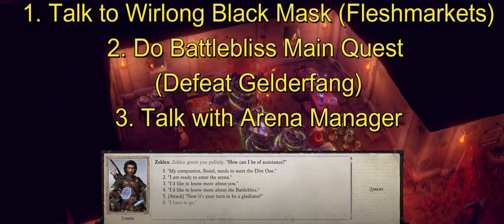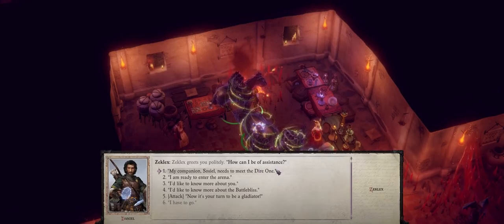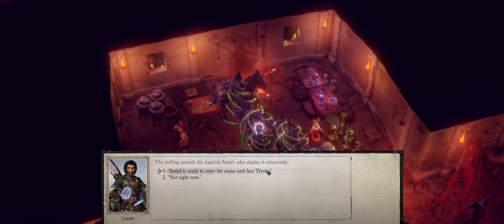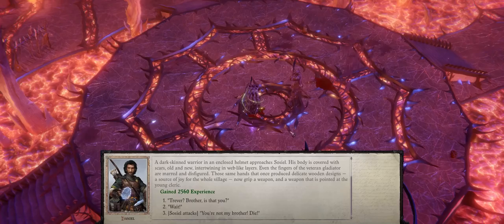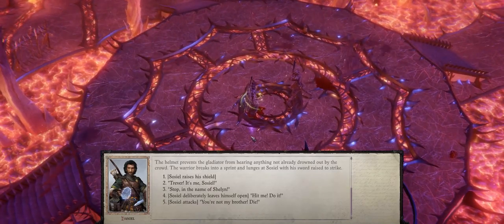You'll soon learn that her brother is actually being held in the Battlebliss Arena. All you have to do is first talk with the Black Mask Demon in the Flesh Markets area and ask him about Seelah's brother. After that, simply head to the Battlebliss Arena, talk to the Arena Manager, and say that your companion Seelah needs to meet the Dire One. Have Seelah enter the arena to face Trevor — you can choose either 'Brother, is that you?' or 'Wait here.'